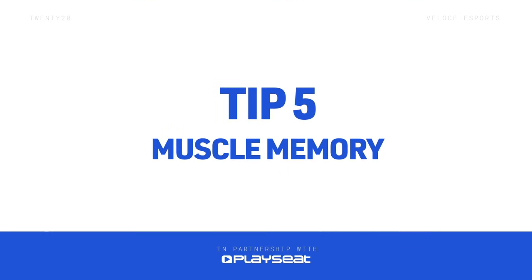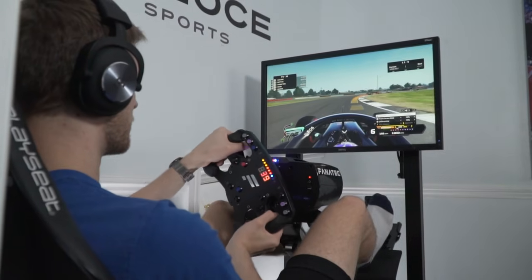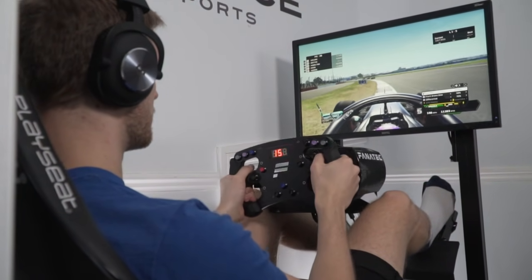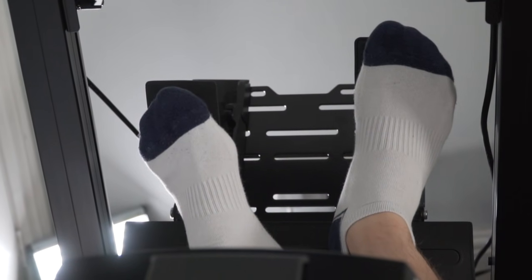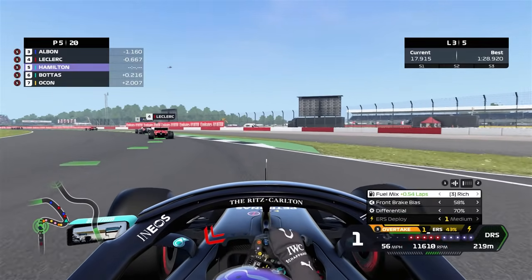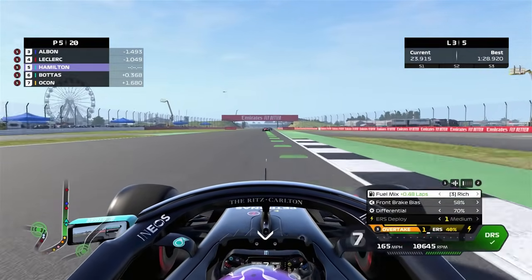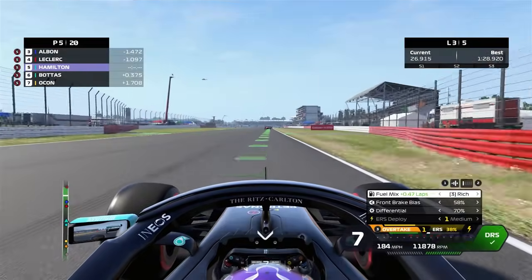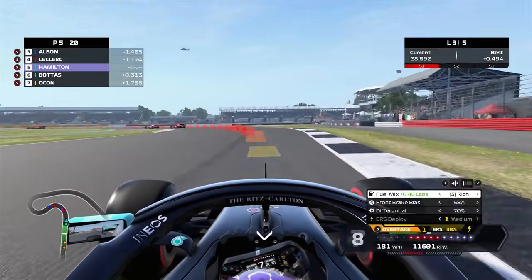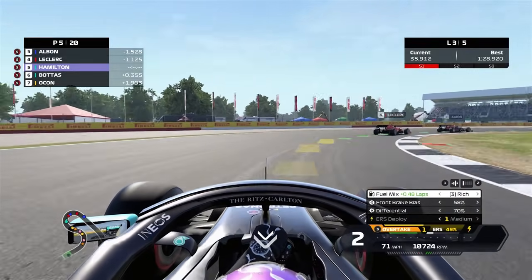Tip five: muscle memory. Following on from the previous point, if you're wondering why you still aren't beating the top guys, here's a key reason — muscle memory. Muscle memory means your muscles remember what to do at any given moment. Every top F1 Esports driver has this trait, which pretty much allows them to drive any circuit with their eyes shut. This skill is only built up through huge amounts of practice. However, when you start to build this muscle memory, not only will you be able to jump on a circuit and be on the pace straight away, but also across games as well. This is a huge benefit for drivers at F1 Esports level, as when they pick up a new game, they can instantly start working on setups and mastering their driving style versus learning where the track goes.